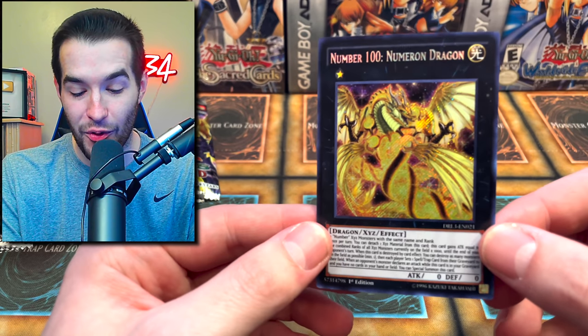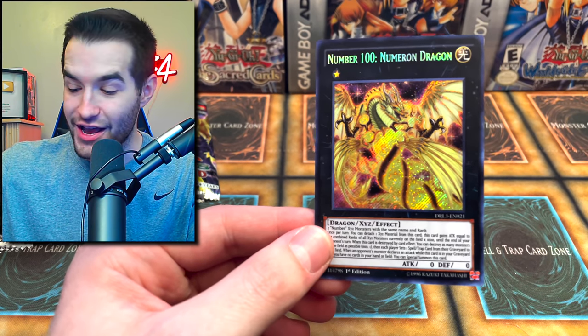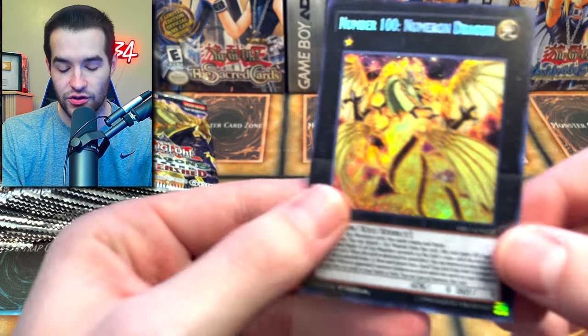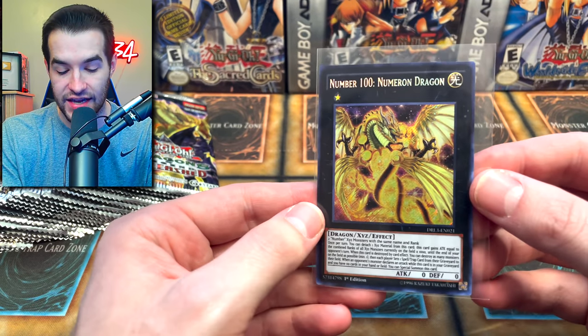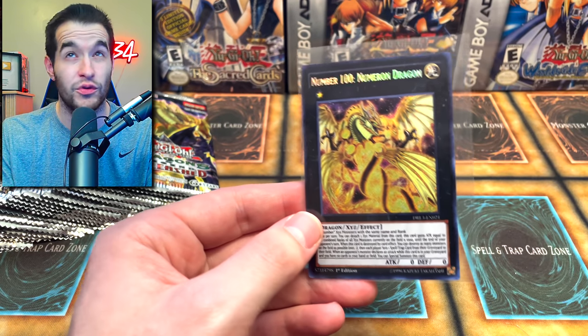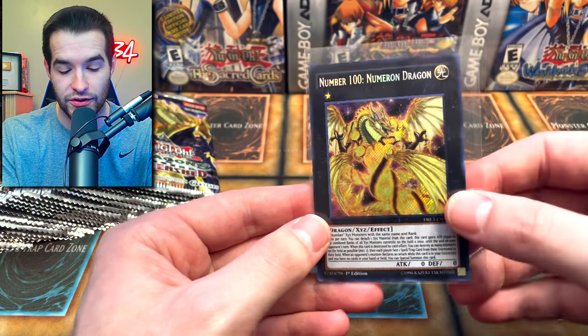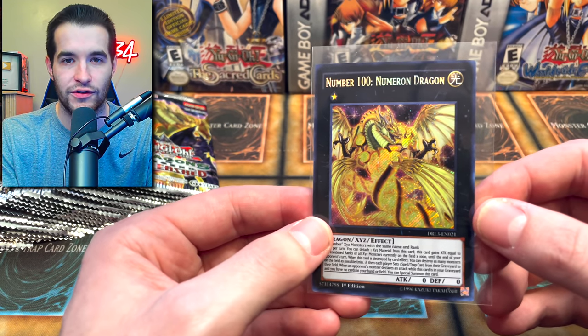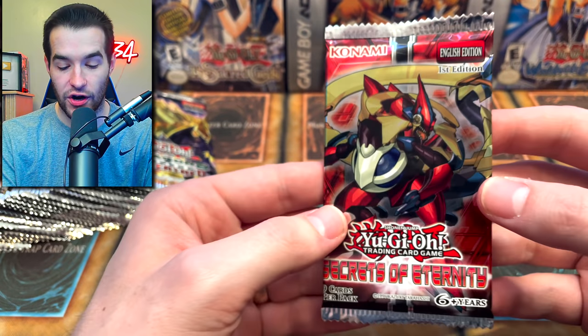And there it is — Number 100, Numeron Dragon Secret Rare! This is awesome. This card is crazy because if you use it in the Blue Eyes deck, you can bring out Number 97, which can then bring this out for free. This guy goes up to 9,000 or like 17,000 if you have the right cards on the field. A pretty cool card and just fun for Blue Eyes and casual decks. A great start to this opening.